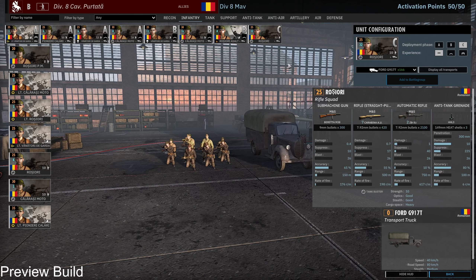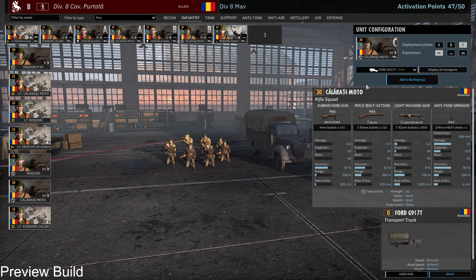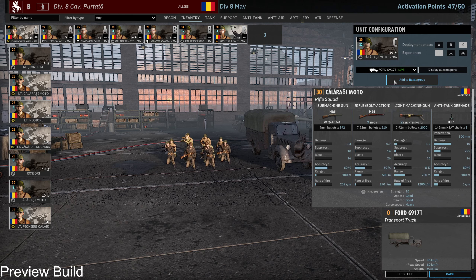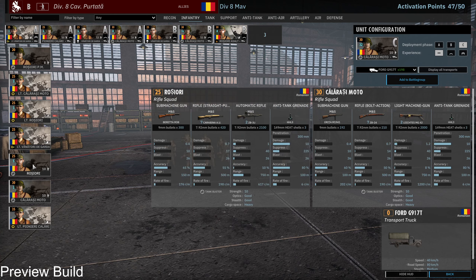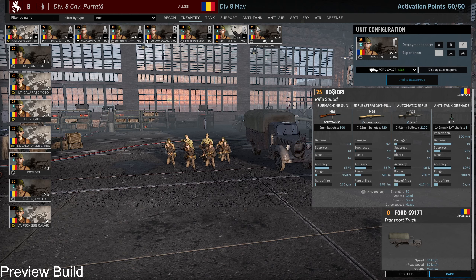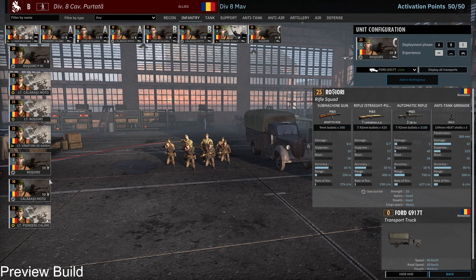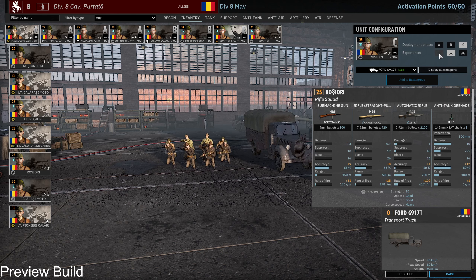In C phase I was torn between the Rosiori and the Kalarashi Motto. In a Maverick deck, if you wanted a C phase card in a Maverick mirror, I'd probably take the Rosiori — you could bring three for one income tick, 80 points, so 75 points you need. The reason for taking the Rosiori over the Motto is that I could use the Rosiori in a forest as well, with the automatic rifle, and I couldn't use the Kalarashi Motto.